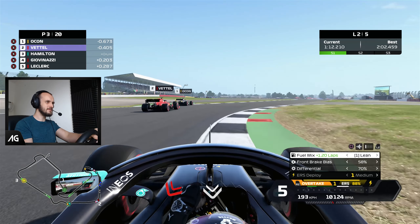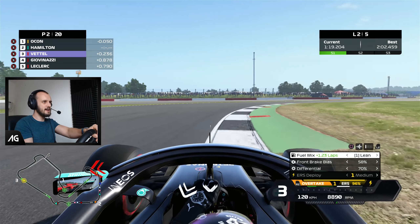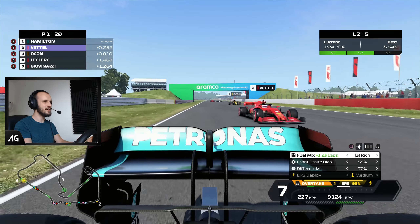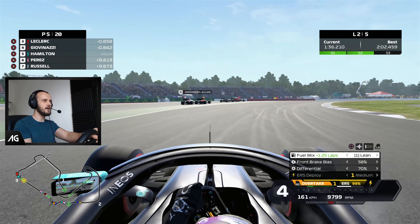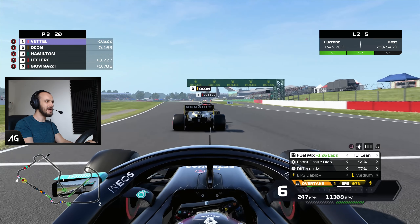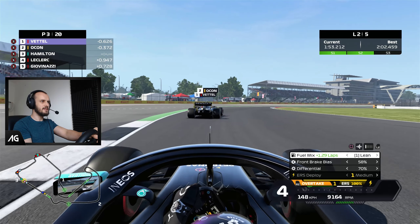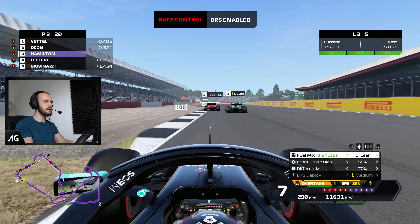Lap 2. Ocon's coming back on — going to try on the outside of Ocon. Give him some room — there we go, P1! But we're actually going to slow down because I want more of this. Going to go to the back of this little pack. They just come so aggressively back on and then they back off — that's their safe rejoin system. They're having the same issues as me, they can't go on the power. We somehow still did the fastest lap despite backing off hugely.